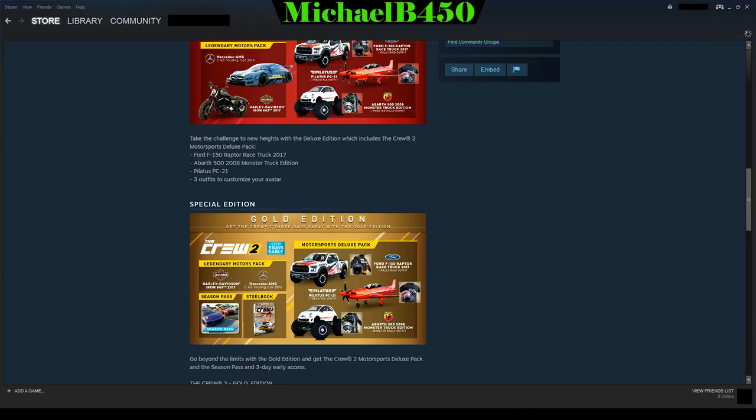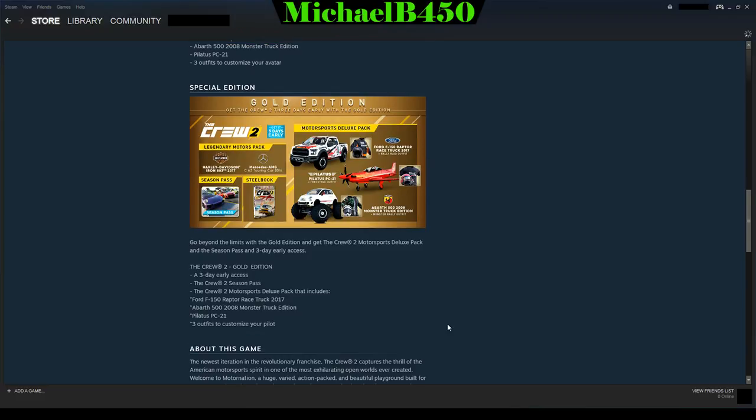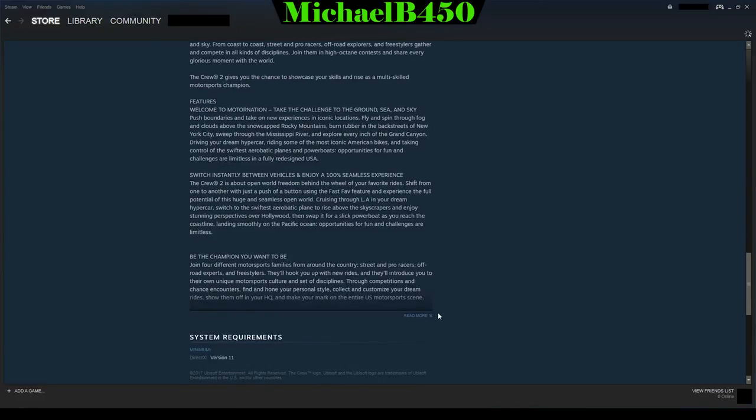If you look closely at the steelbook edition cover, you'll actually see a 2015 Dodge Challenger, which basically confirms the Dodge Challenger will be in the game. It even looks like it has a Demon hood on it, so this could actually be the Dodge Demon, which is absolutely amazing.